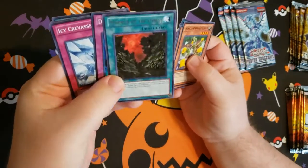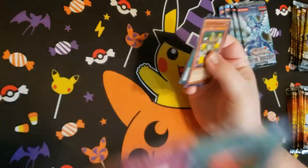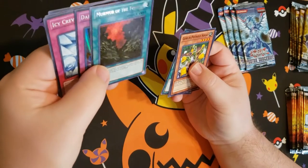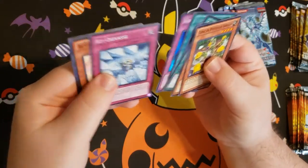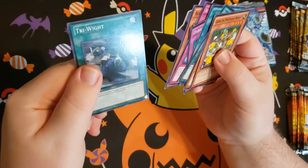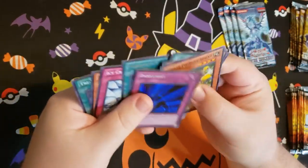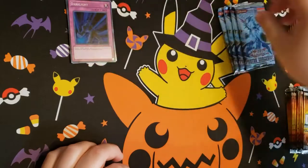Dark Light — very cool. That's for our super. And for our holo here, Murmur of the Forest. That's cool looking. I got some cool stuff here. I've never opened this pack before. Very cool.